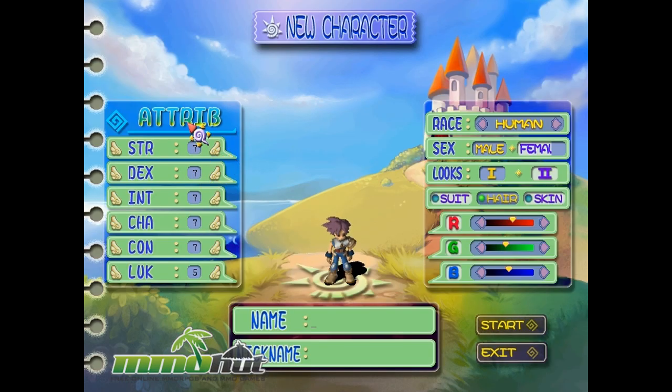Let's create our character. It looks like we have three races: Human, Elf, and Dwarf. They each have varying stats, so pick the race that has the best stats for whatever class you want to play. We're going to go with Dwarf because they got the most strength, and strength is win.